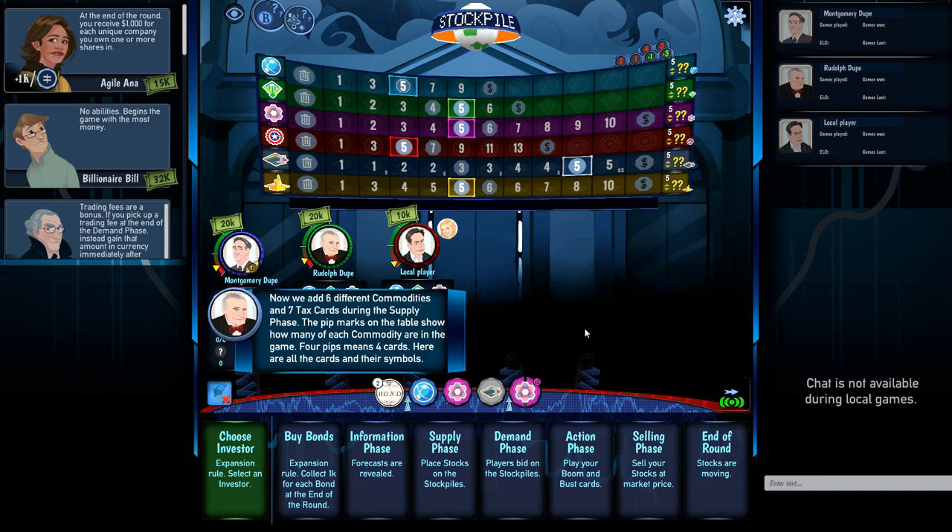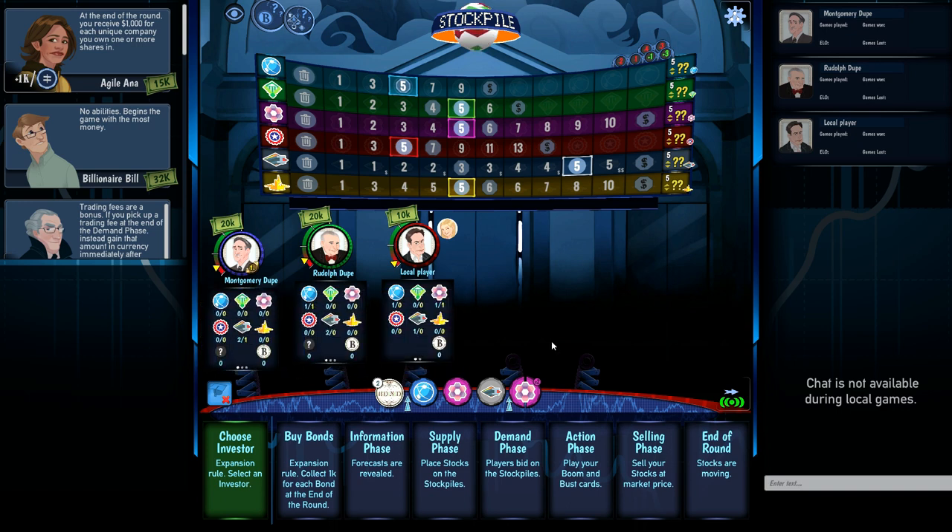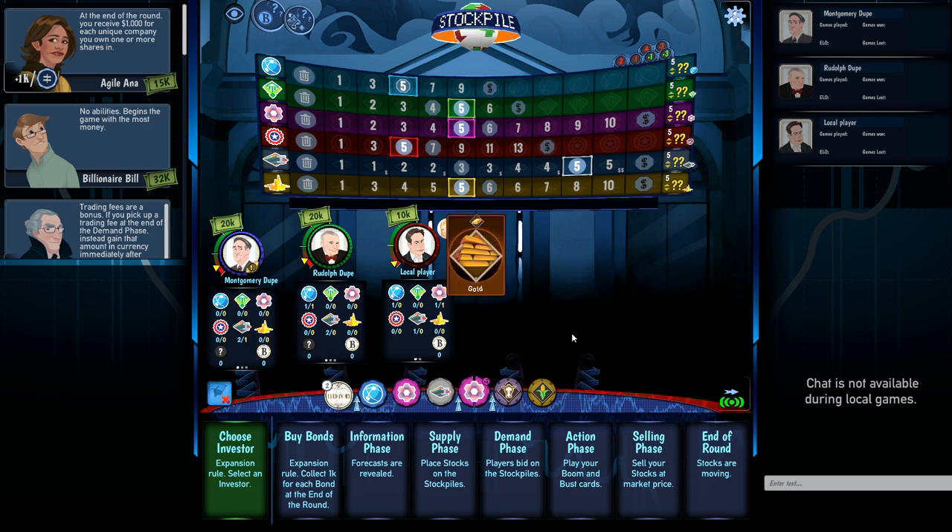Once those values are created, they're matched up with companies as usual. The last layer the expansion adds is six different commodities and seven tax cards during the supply phase. The pip marks on the table show how many of each commodity are in the game — four pips meaning four cards. The commodities include cattle, corn, gold, natural gas, oil, and platinum.